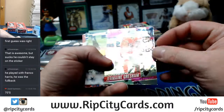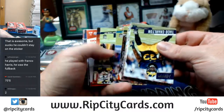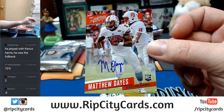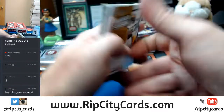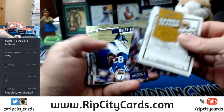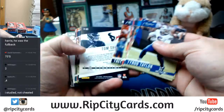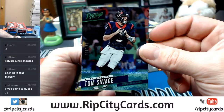Jermaine Gresham out of 100 Cardinals — there were two. There were exactly two. Matthew Dayes Browns. Out of that entire giant case — that's true! Tom Savage, Texans quarterback — what's up crazy frozen rope? Well I mean there's like 2100 cards — I swear to God, it's like 2100 in a half case of it, and only two.